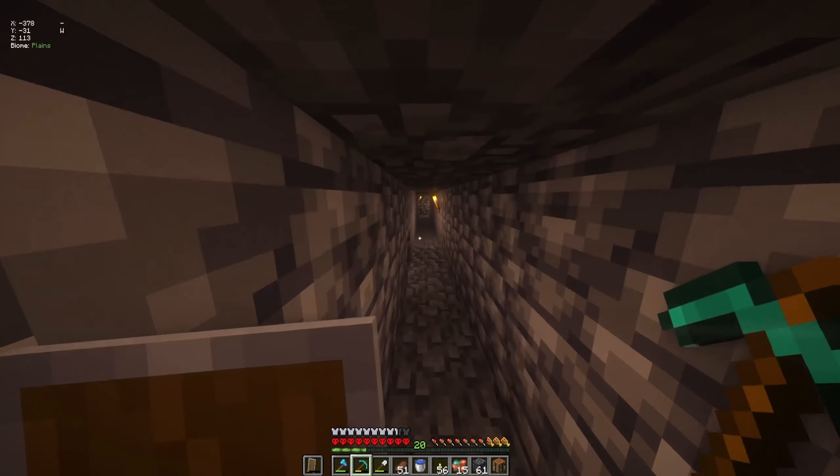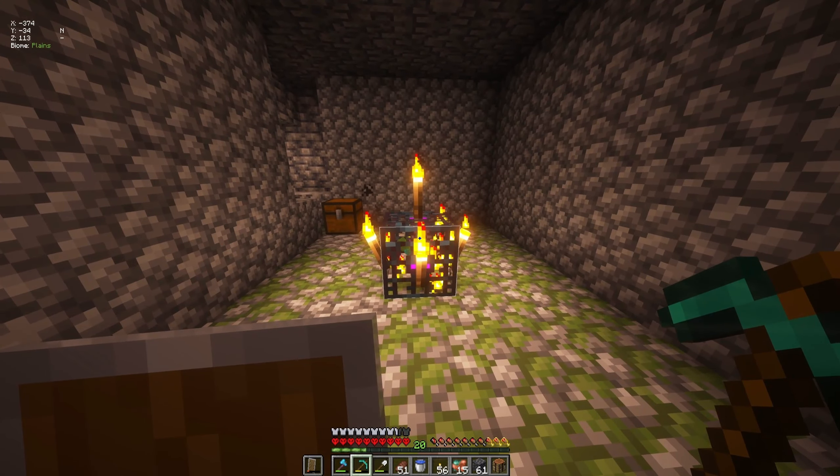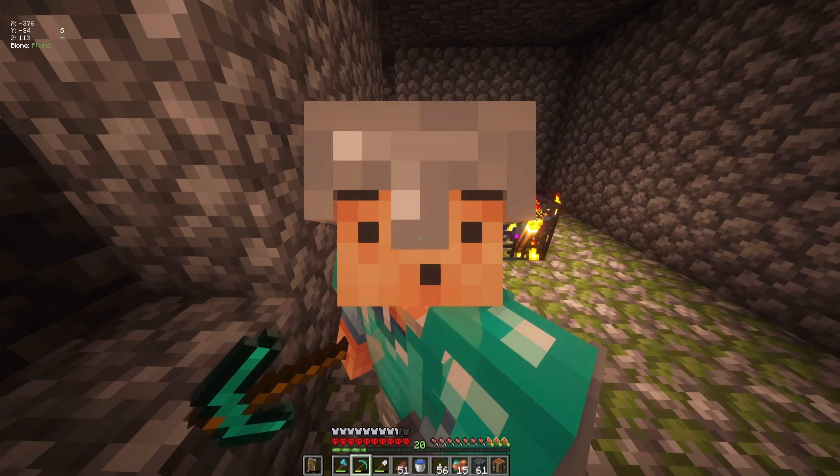Now we got a zombie spawner. I would have much rathered it be a skeleton spawner, but I can't be choosy — I gotta take what I can get. The coords are 370, I'll come back. It's not very close to the house, but I need to go to the nether because I need to get soul sand. So I guess that's what we gotta do this episode: create a portal and then come back and get this thing going.